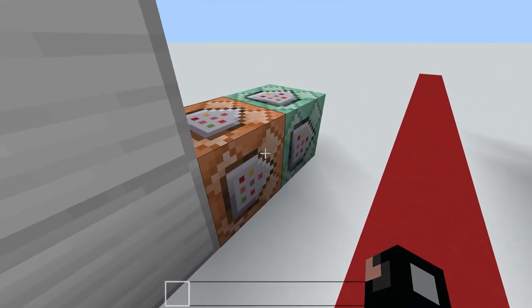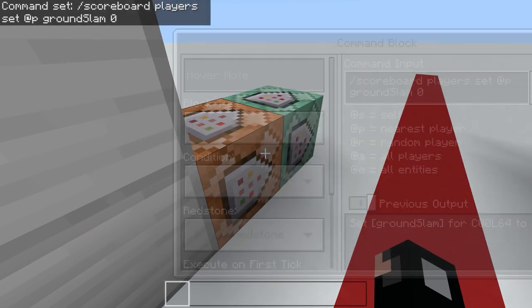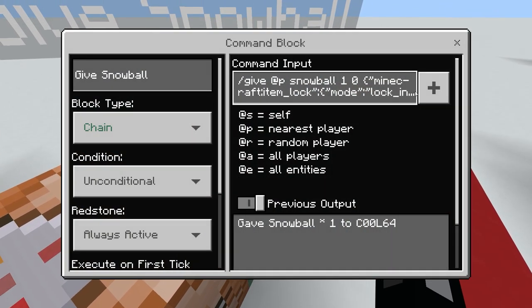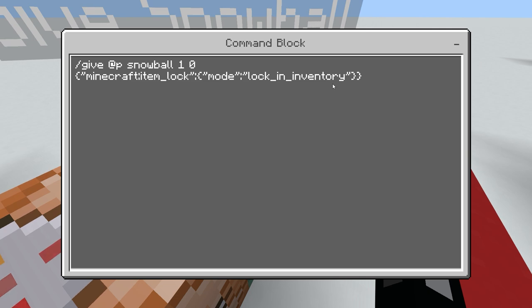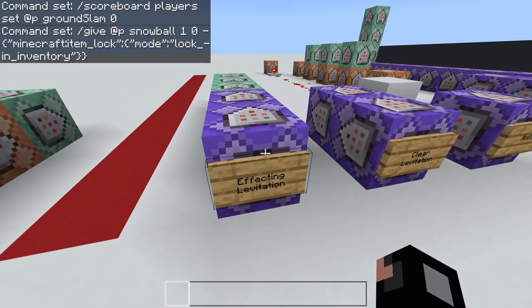Now that you've made the scoreboards, to give the player the ability we're going to give them a score of zero in the grand slam scoreboard. We're also going to give them a snowball that they can't drop by locking it. You can learn more about locking items by clicking the link in the top right.